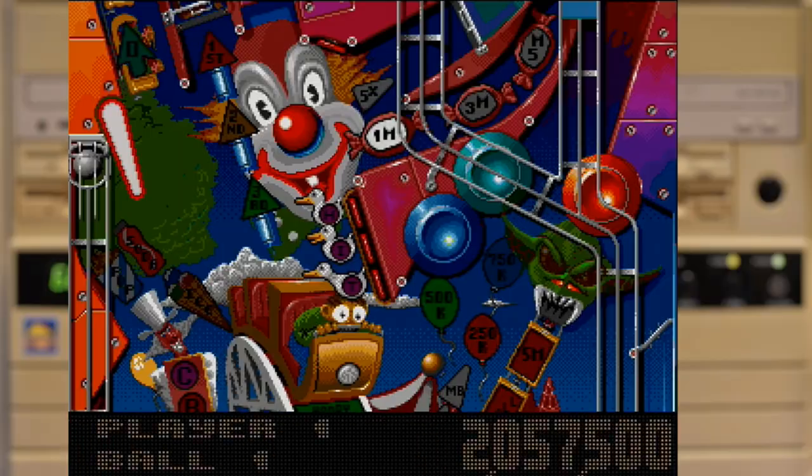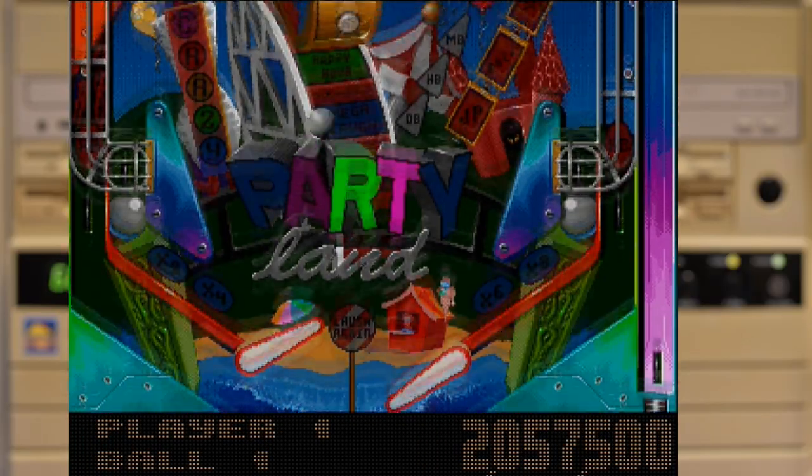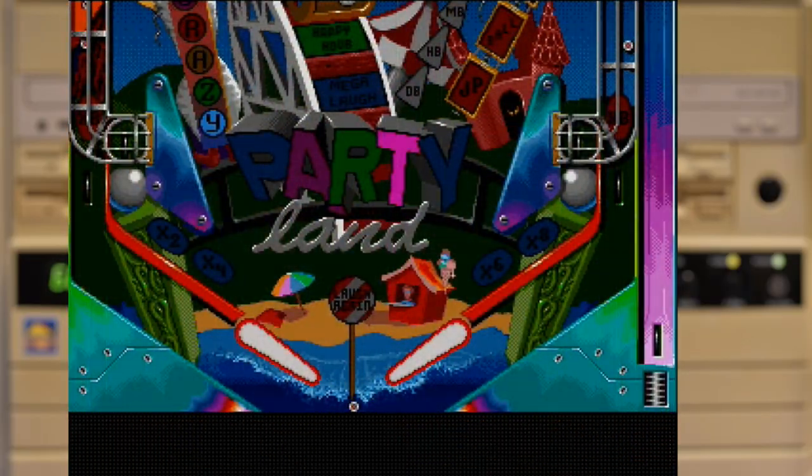One of the updates to Fantasies over the earlier Dreams was the addition of the matcher at the end of the game — it will randomly pick two numbers, and if they match you get another ball.